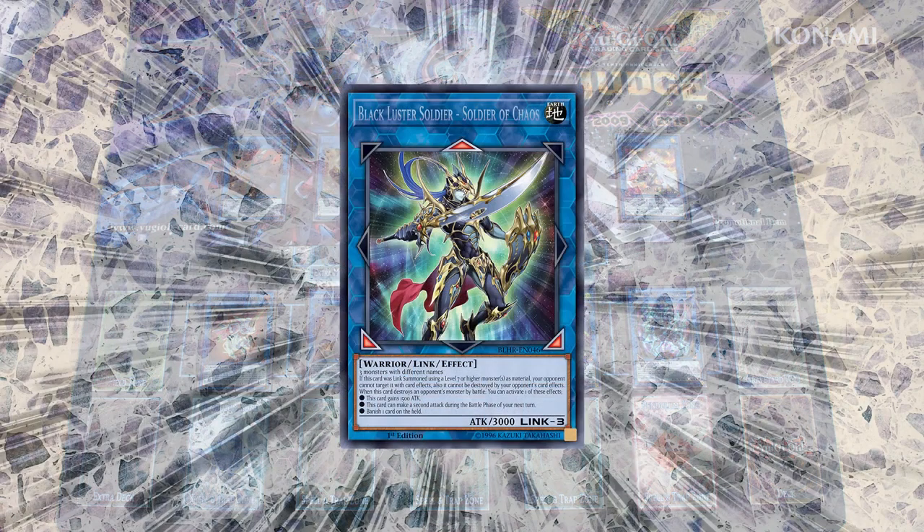Take Black Luster Soldier — Soldier of Chaos, for example. It's a 3,000 attack Link 3 monster — huge! You make it with any three monsters with different names, and it's got three great abilities that you can use whenever it destroys a monster in battle.